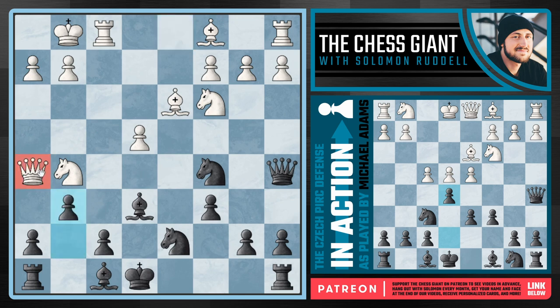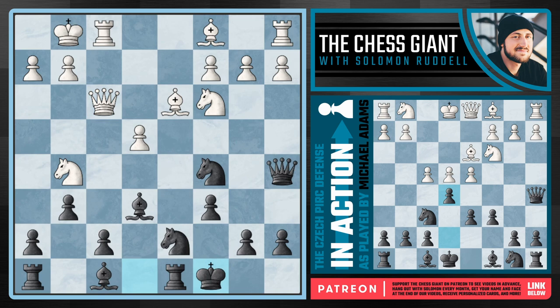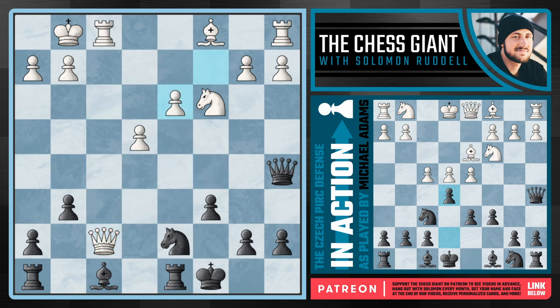Against a move like queen f3, we play castling queenside. White can take this pawn on f7, but Sophia lost this game very quickly because of it. We're simply able to capture off this knight, play knight takes d3, and now the key idea: bishop c5 check. For Czech defense players, bishop c5 is one of the key squares — if not the very key square — for our dark-squared bishop in a ton of lines, covering from all the way to a7 down to the key square of g1.